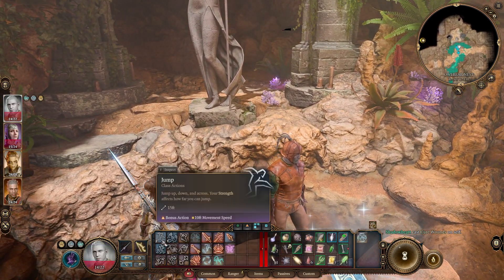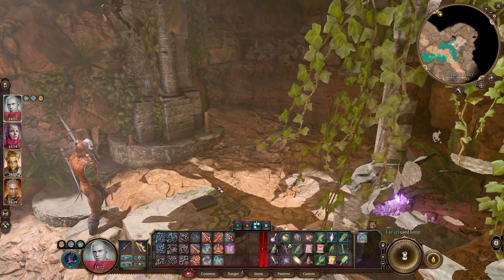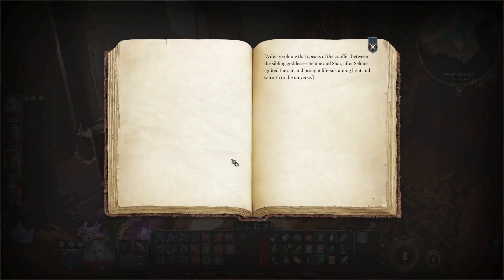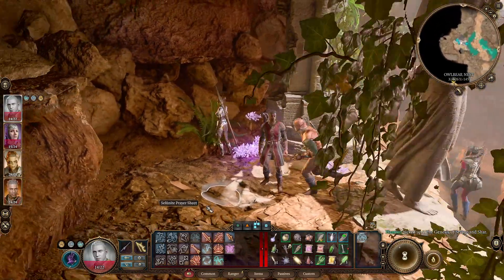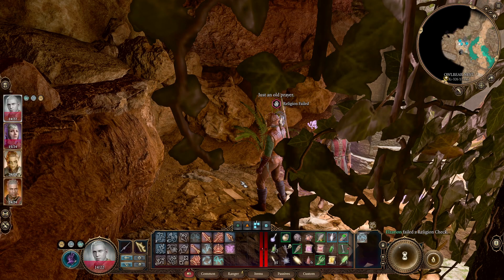So if we jump, okay, we can jump over here. Let me head over here and see what's what. A book — that's curious. And a Selûne prayer sheet. The genesis of Selûne and Shar: a dusty volume that speaks of the conflict between the sibling goddesses Selûne and Shar, after Selûne ignited the sun and brought life-sustaining light and warmth to the universe. And a Selûne prayer sheet — a handwritten prayer dedicated to Selûne, imploring all to accept the Moon Maiden's blessings and share in her bounty. Just an old prayer.